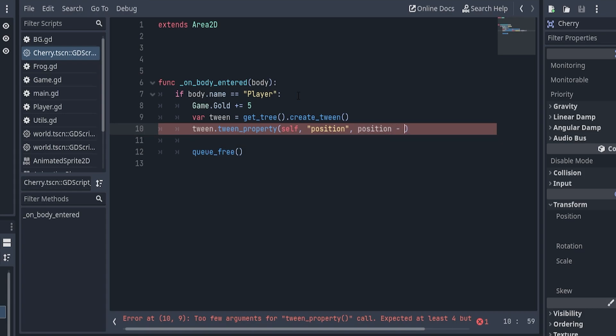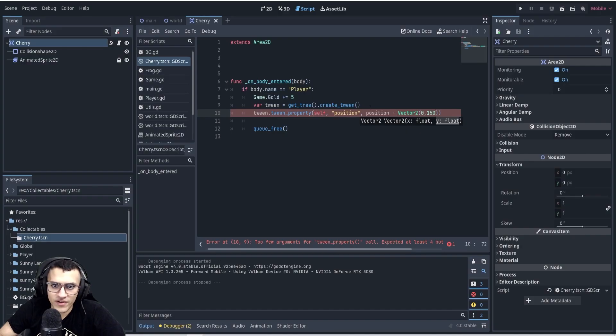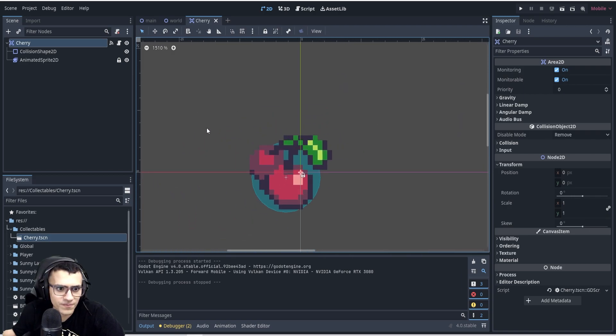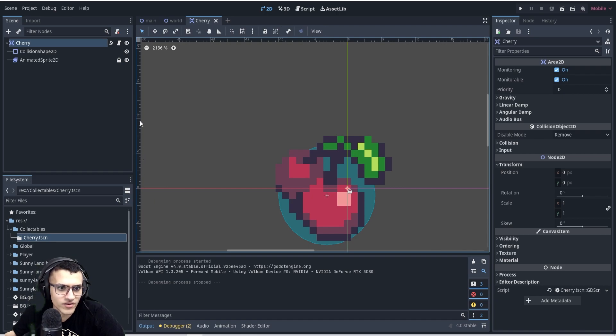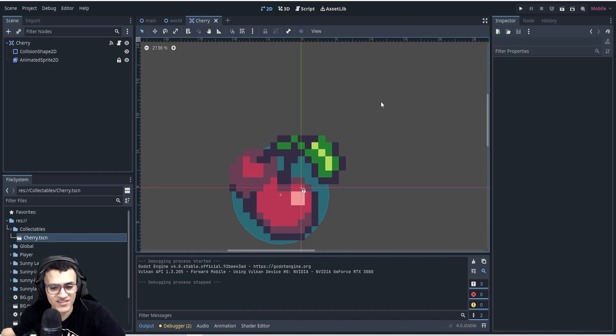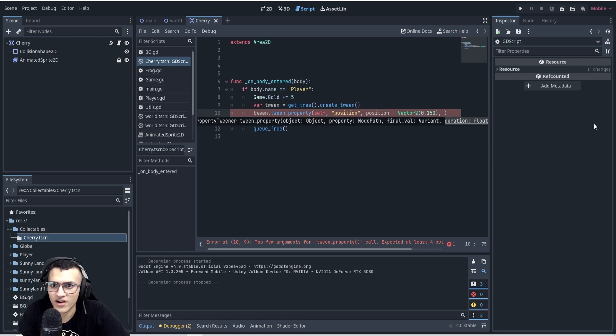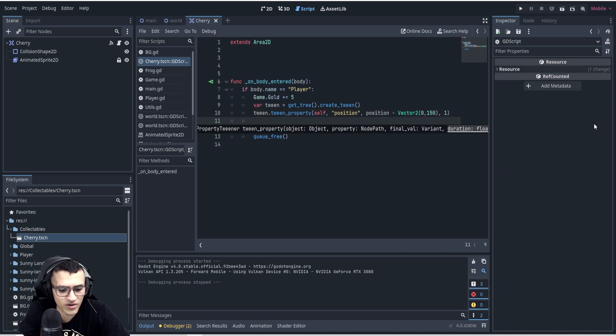We can say position minus Vector2(0, 150). The final value takes the original value and subtracts 150 on the y-axis. Why subtract and not add? Because if you look here on the left-hand side you can see negative 5, negative 10 going upward — the y-axis is reversed. So we need to subtract, not add. The duration will be about one second.